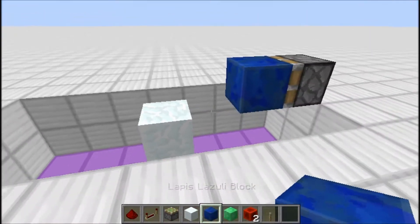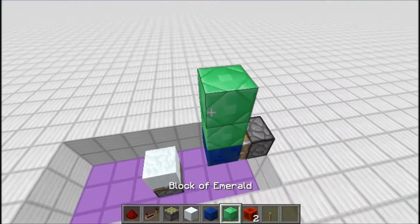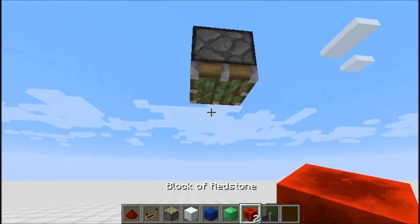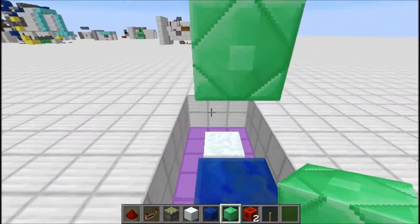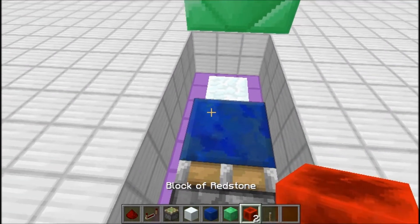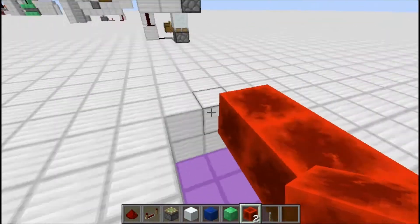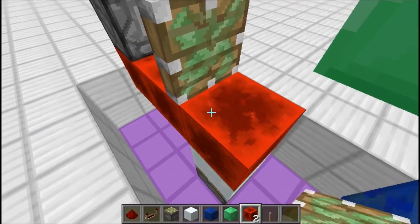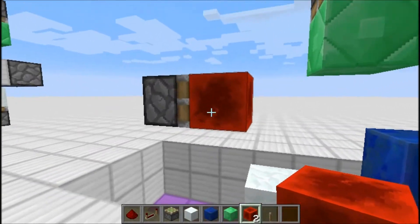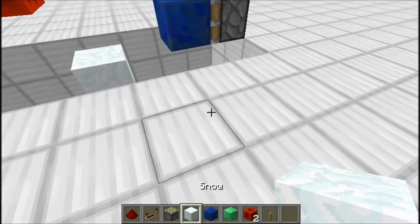Our next block is lapis lazuli, and then three blocks up — six — piston facing down, and then the green block. You can obviously use whatever color pattern you want. And in case you're wondering, this redstone block won't interfere with any of our redstone, so that's not really important at all.